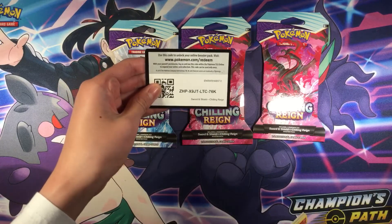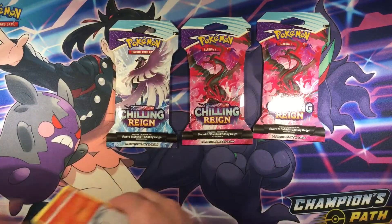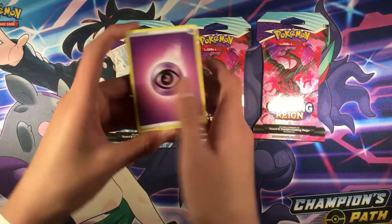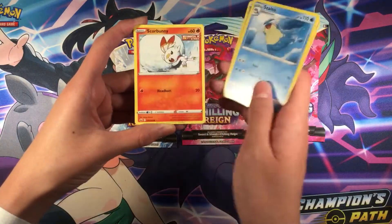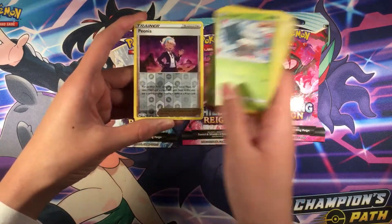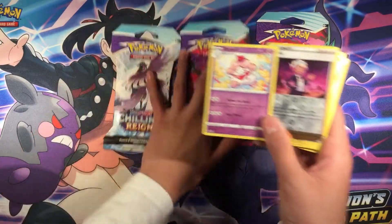Here's the code. Folder Front. Poison Energy. Fog Crystal. Prawly. Skorbunny. Aeron. Snowfur. And another regular rare.